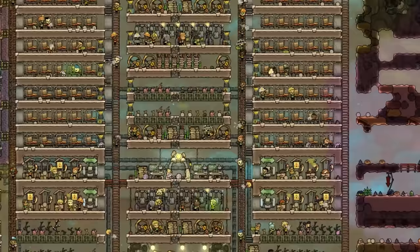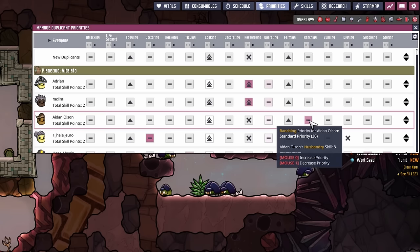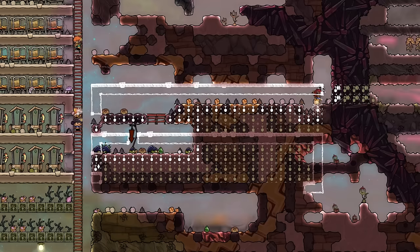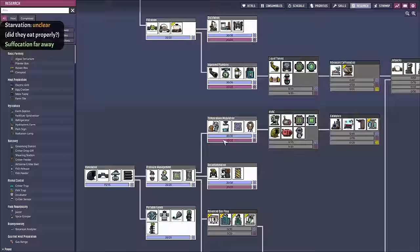Looking at the cycle 23 base — nothing much has changed visually, except for my stress level while recording, which is why I had to take a break. It's December 10th and today we deal with the food and dirt issues. After giving all able-bodied duplicants ranching priority and allocating saved-up skill points into those areas, a few ranches are laid out, dug out and prepared. Cycle 23 ended with a digging order to squeeze in more mushrooms, then the HVAC research to try and conserve remaining food.